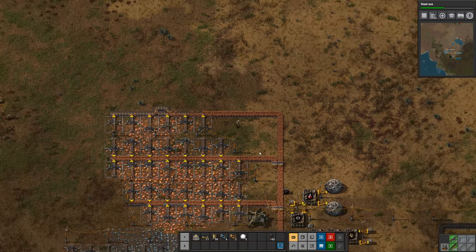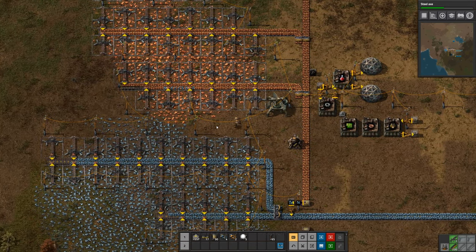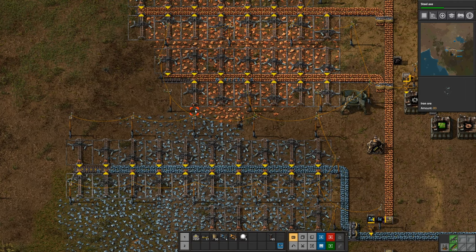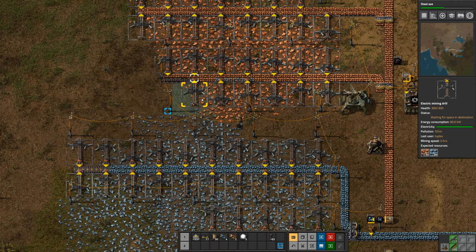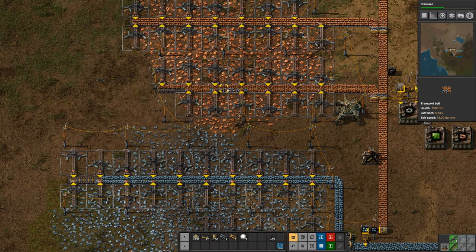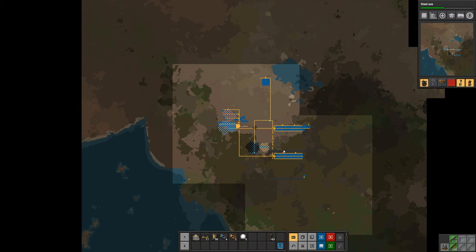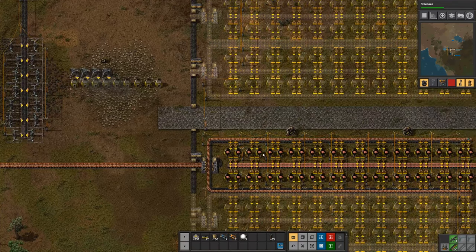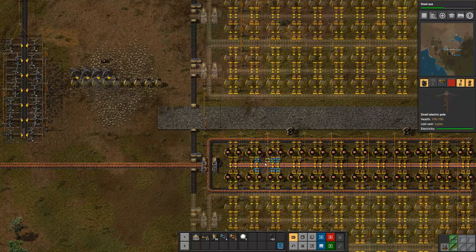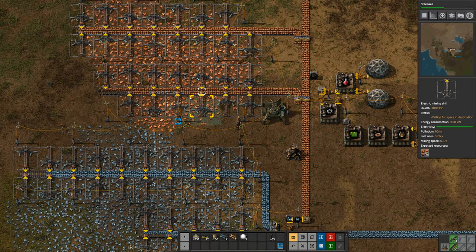Down here, this mining drill is in contact with this little bit of iron ore, which means that occasionally it's going to output a bit of iron instead of copper. I don't want that iron getting down to my smelting area and mixing in with the copper, because then one of these furnaces will start to make iron plate, and when there's no more iron it won't produce any copper. So I want to make sure this is clean and producing only copper.